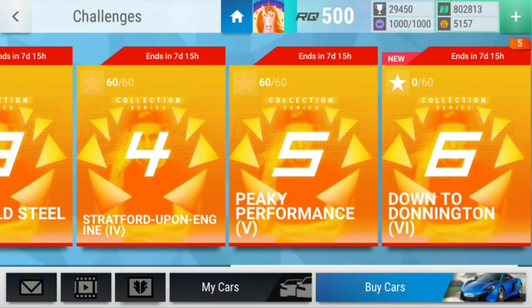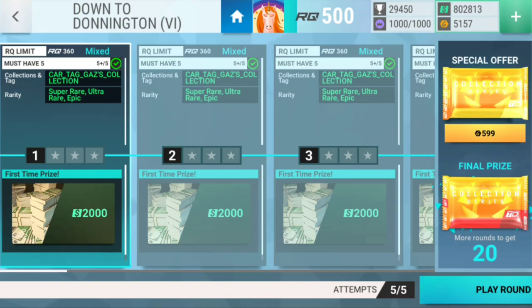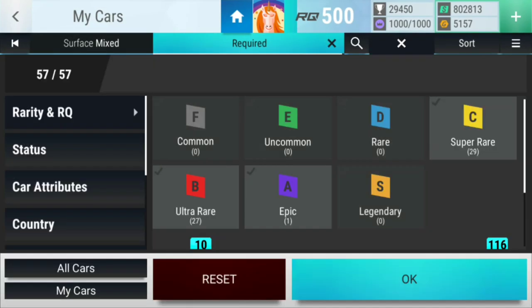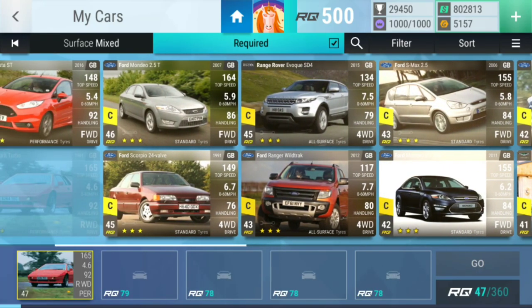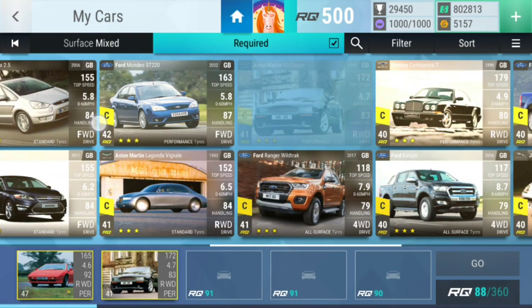Hello and welcome guys to a new episode on Top Drive Fanatic. Today we're going to do challenge number six of the Goss Collection series — it's called 'Down to Tonington.' Let's go. I think we're going to be able to do this, but I mean, we're going to find out pretty quick if we actually can or not. I have a feeling we might be able to do it.